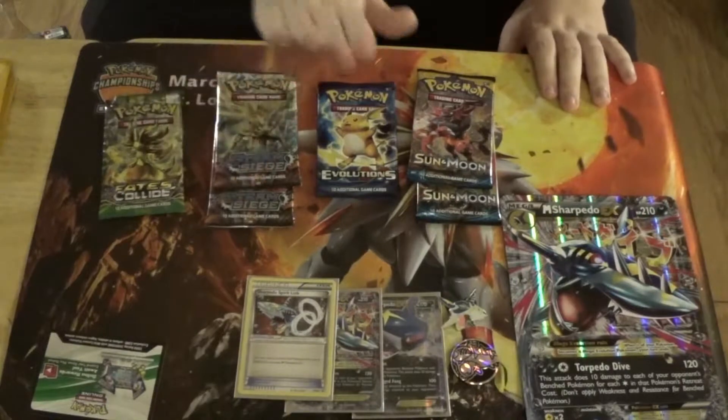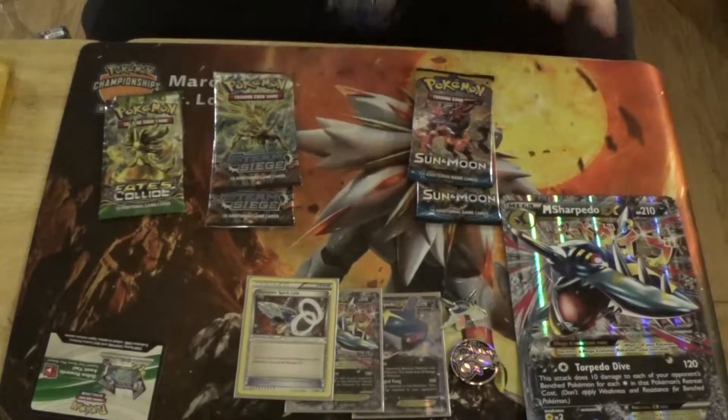The packs are: Fates Collide, two Steam Siege, Evolutions, and two Sun and Moon. So let's get Evolutions out of the way first.